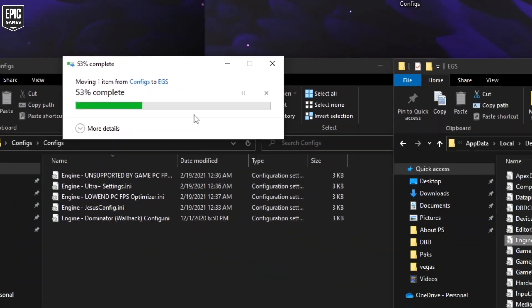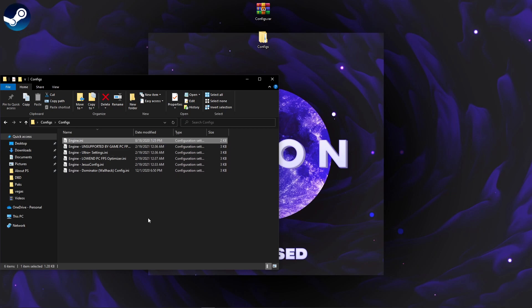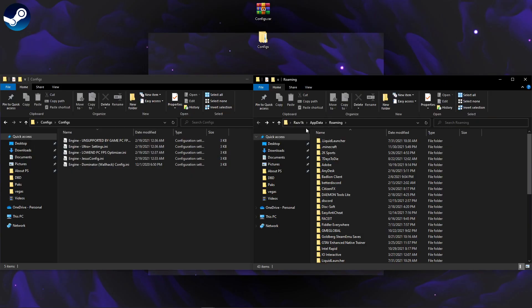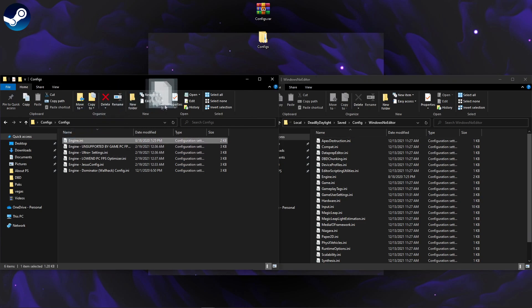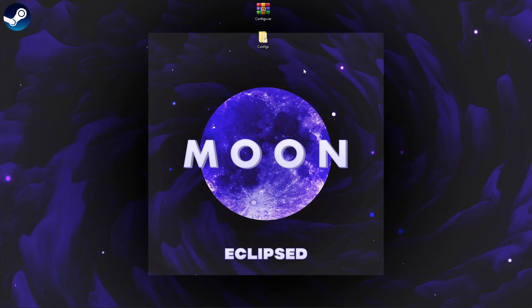Replace the file in the destination, and that's pretty much all. If you want to do it for Steam, the tutorial is pretty much the same — you rename your file, go to the search bar, type 'run', go to %appdata%, then go back to AppData, Local, DeadByDaylight, Saved, Config, then WindowsNoEditor. When you are in the WindowsNoEditor folder, go back to the configs one, take the engine.ini, replace the file in the destination, and that's all.